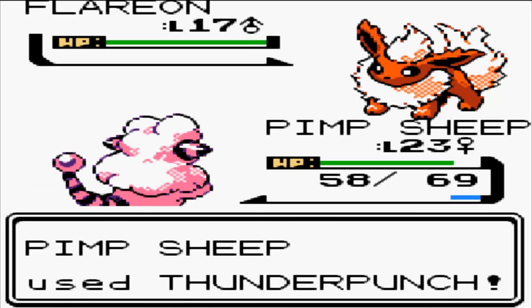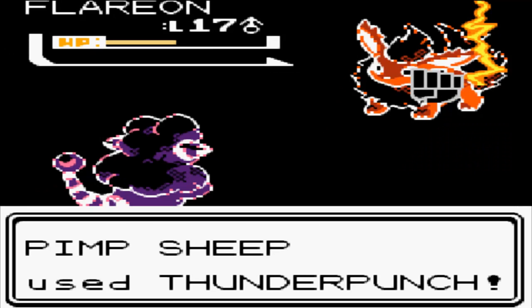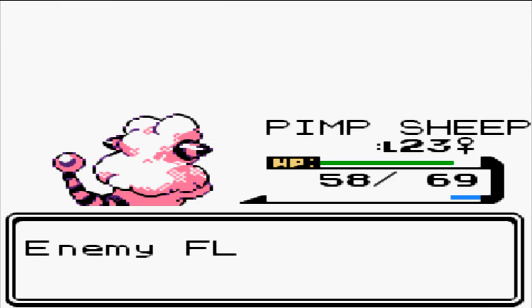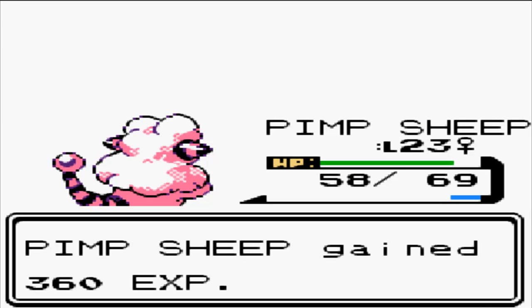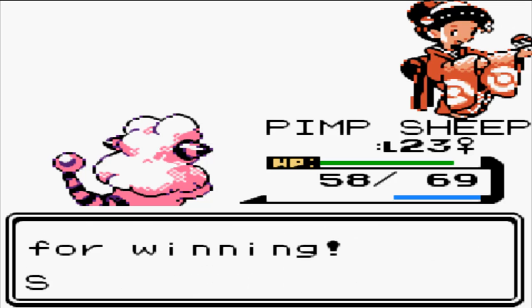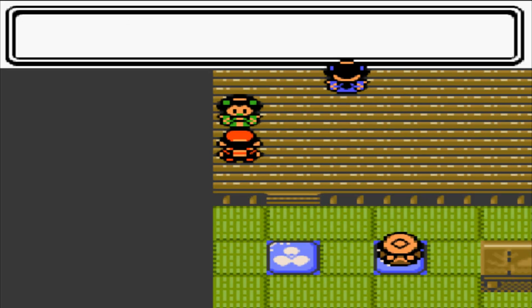Let's go for Thunder Punch. Look at that - that did lots of damage to Flareon. Flareon's gonna go for Sand Attack, that's gonna miss. I'm gonna finish it off with Thunder Punch again - I like Thunder Punch's animation. Pinsir and Flaffy get 360 experience each and I defeat her. Oh - I thought it was going to be Joe. It's Mum calling: 'I found a useful item shopping, so I bought it with your money. It's in your PC, you'll like it.'